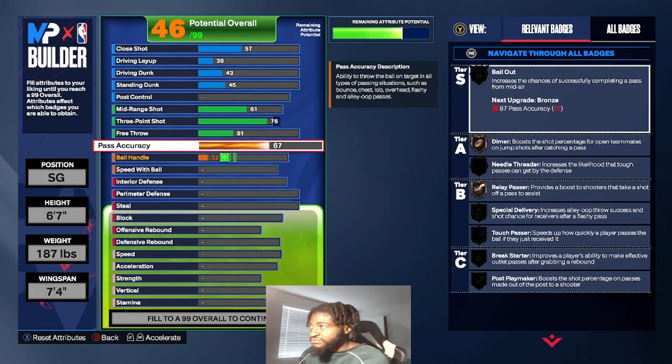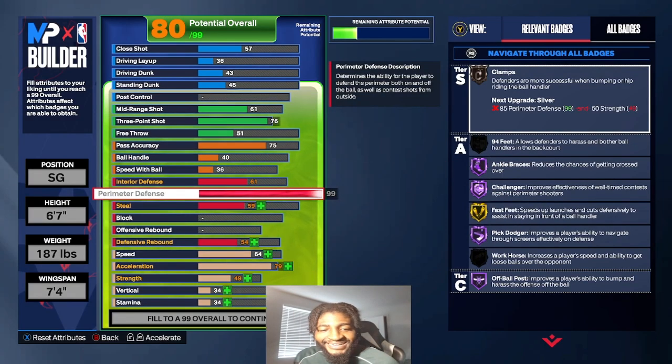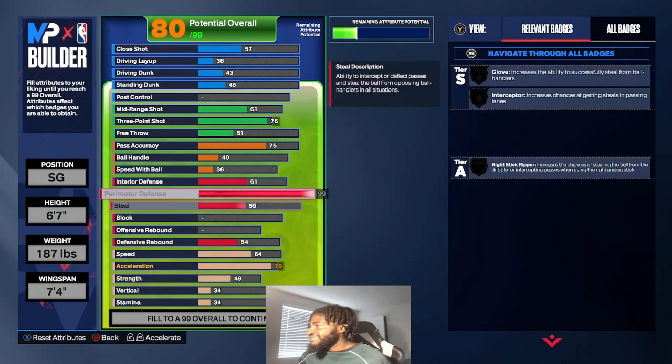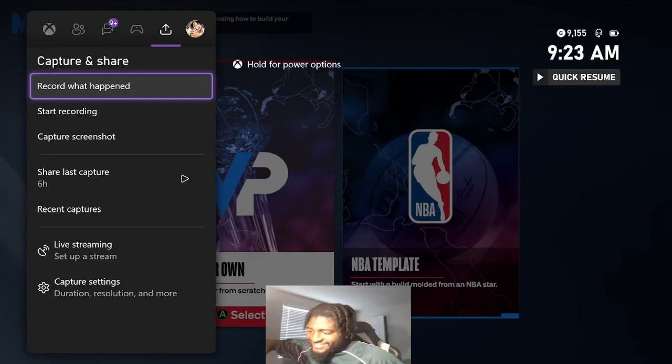You can really use this build to play comp right now — make this build, max it out, get your badges, go to the comp stage, and play some lockup defense. Easy. It's your boy Big Mozzy, and I got a build video for y'all today.